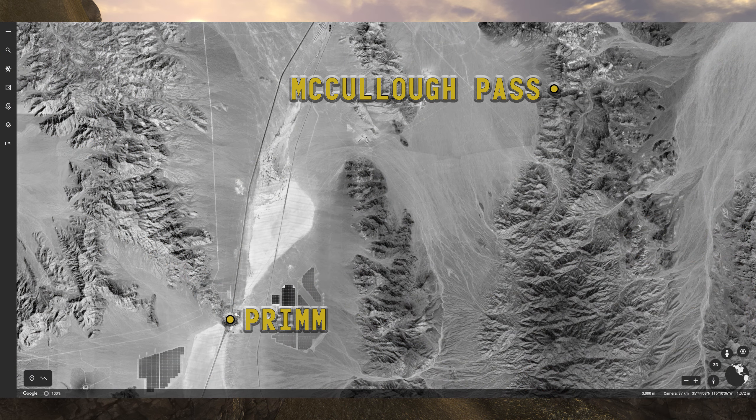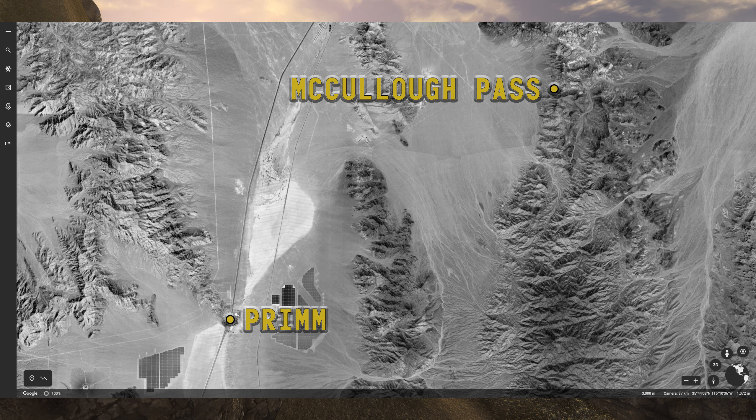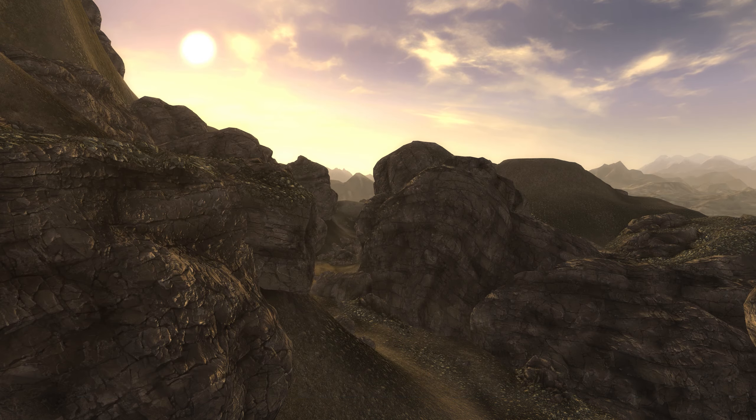Just to show you why I had reservations: if we look at the map, you can see that McCullough Pass is fairly far to the north of Prim, while in-game the site sits almost directly east.